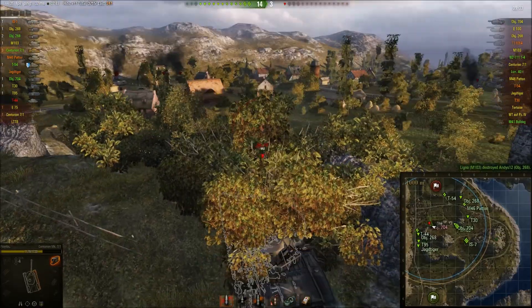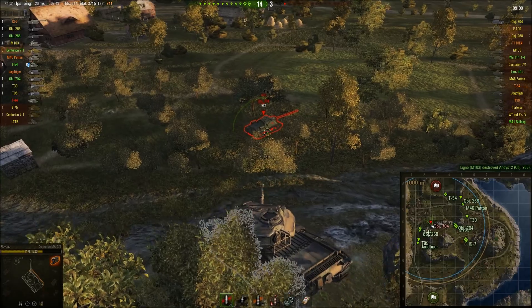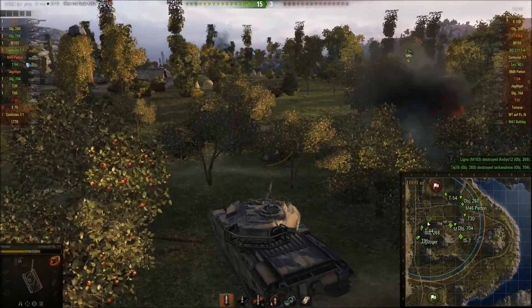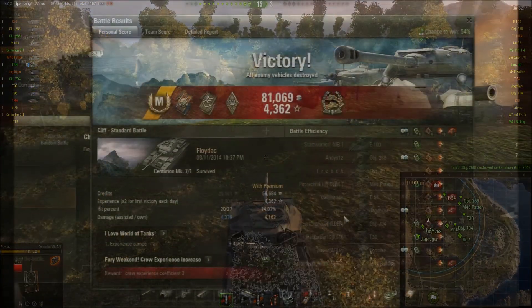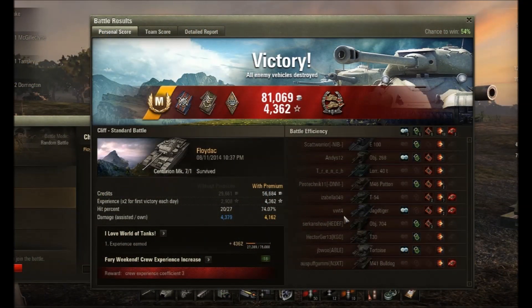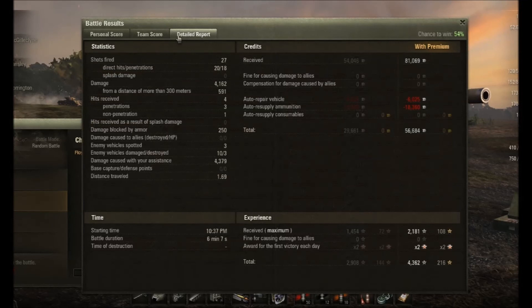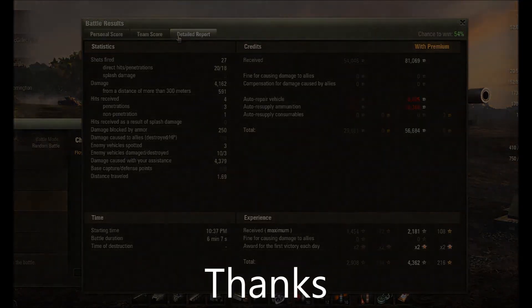And the last one. Loving that tank, loving the gun, and loving that I finally got the mastery for that tank. So we've got 4,000 damage — doesn't really explain where the ace came from, so take a closer look. 4,000 damage, 4,000 spotting, 27 shots fired, 20 hits, 18 pens.